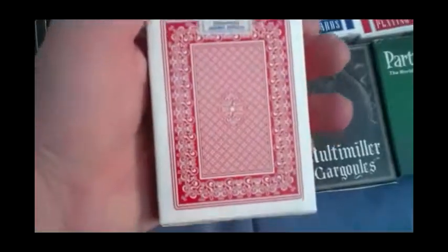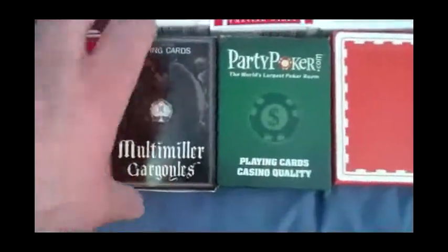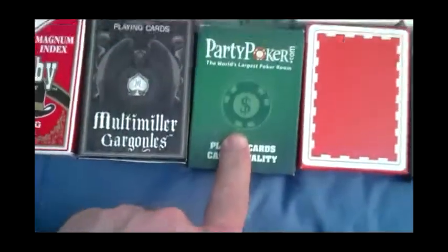Ramblers in red and blue. The Derby Deck I reviewed recently, from Pulse and Plane Cards — really nice, I like it. The Monty Miller Gargoyles Deck — this is kind of the original version of the Gargoyles deck. I forgot to include this one in my last video, but here it is. PartyPoker.com deck.